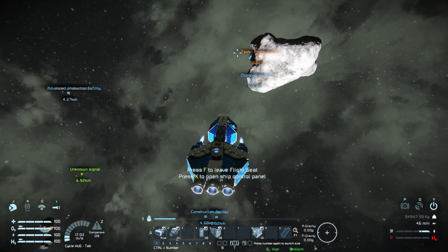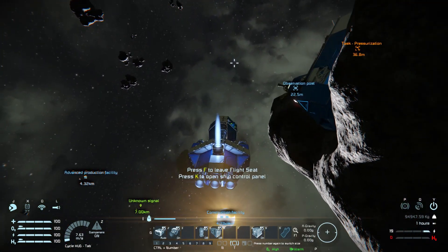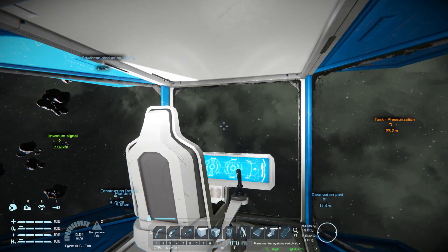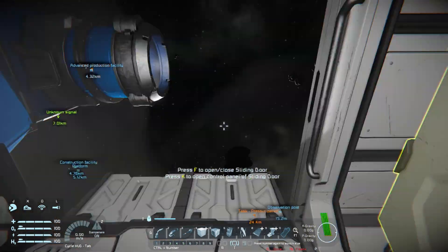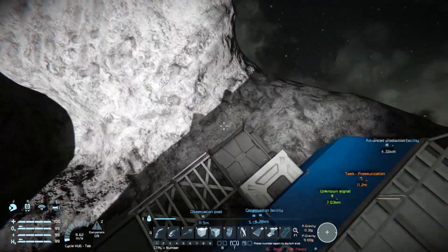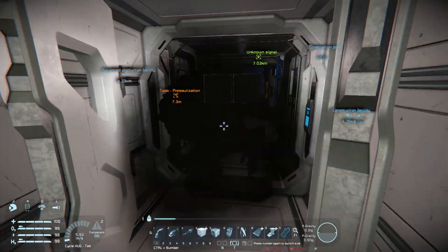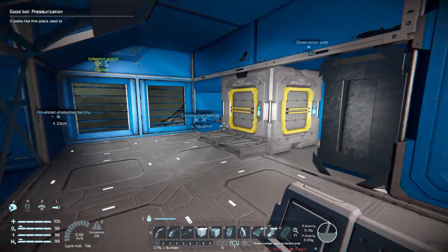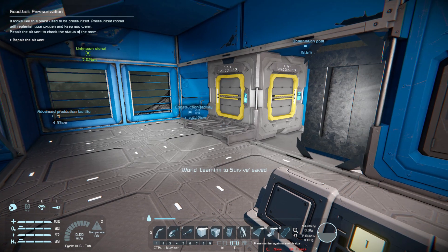This observation post has depressurized, so that's basically going to be the objective — get it back into fighting form because there's got to be a way of being able to survive the harsh elements. Let's find a place to land. It looks like it's been hit by a meteor or something and it looks like this place used to be pressurized.